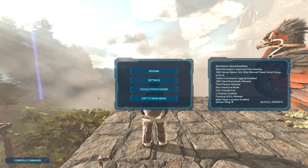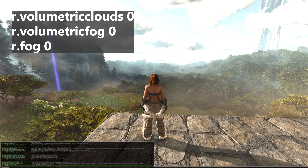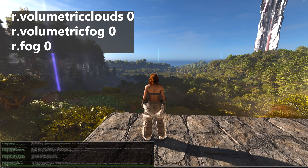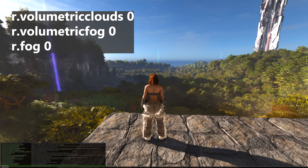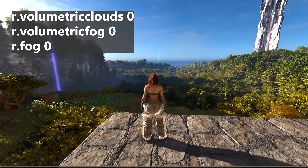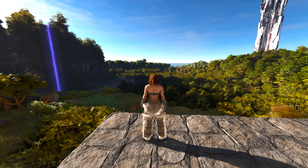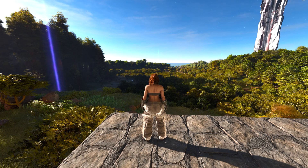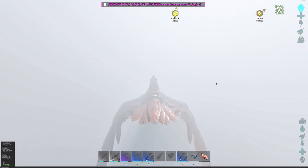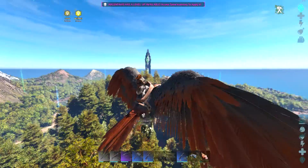Light bloom in my opinion here in ARK is just a little too bloomy. Now with all of that out of the way let's have a look at some more destructive settings. With r.volumetric clouds 0 you can turn off pretty much all the clouds. Then with r.volumetric fog 0 and r.fog 0 you can turn off all the other fog in game. It's pretty much clear sky all the way all the time. Even if you're not chasing after every last FPS this can be very handy — if you're on top of a mountain somewhere and it's just super foggy and your screen is just white, then you just use r.volumetric cloud 0 and you'll be able to see again.